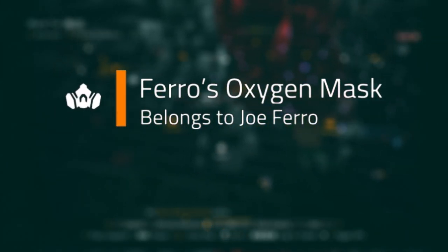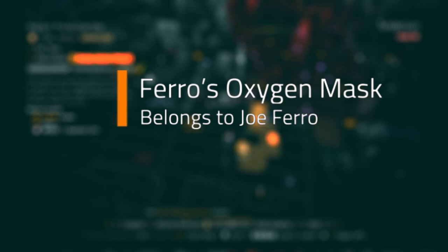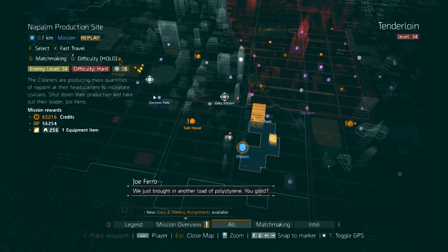Farrow's Oxygen Mask drops from Joe Farrow in the Napalm prediction site on Hard difficulty. This can also be obtained from Field Proficiency and Survival Caches.